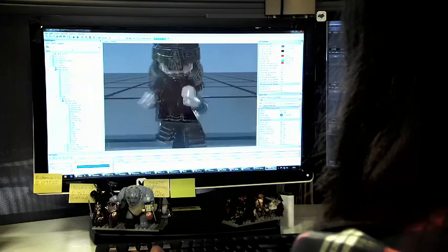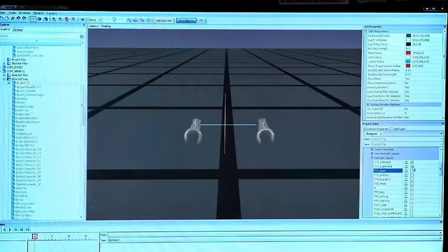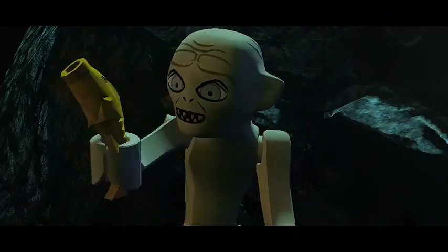We've got 40 facial animations for practically every character. This gives us ample opportunity to be able to give as much personality and expressions, especially for a character such as Gollum, who's quite famous for it in the film.